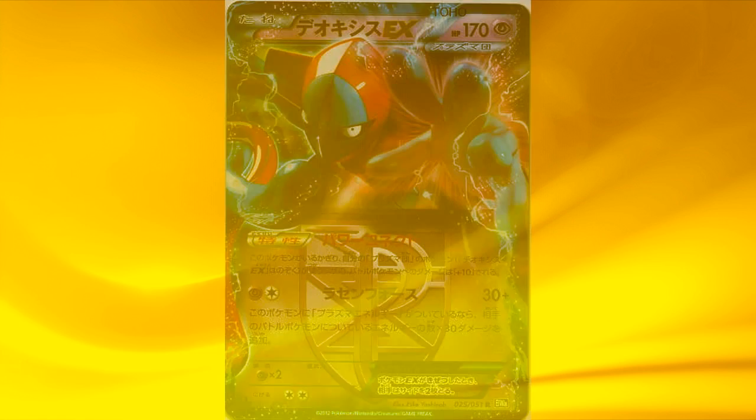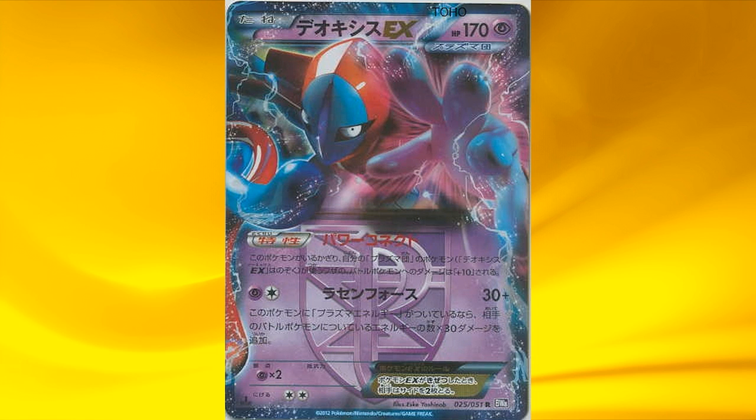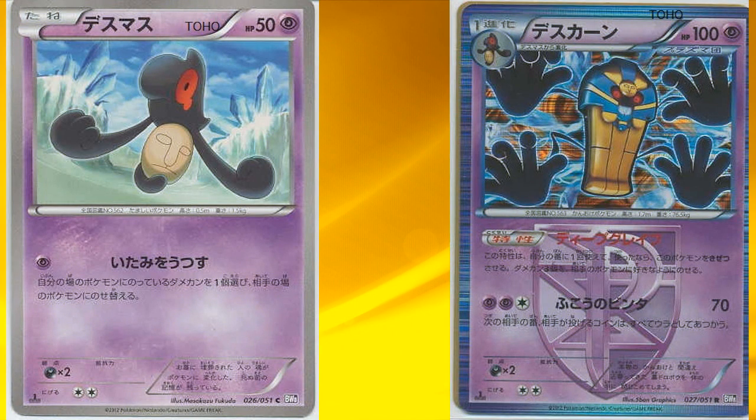Now we have another EX, Deoxys. It has an ability called Power Connect, which states all of your Team Plasma Pokémon, excluding Deoxys EX, deal 10 more damage to the defending Pokémon. His attack deals 30 damage, and if your Deoxys has a Plasma Energy attached to it, it deals 30 extra damage for each energy attached to the defending Pokémon — so definitely a playable EX card. Next is Yamask, which evolves to Cofagrigus, which is quite interesting. The ability states once during your turn you may knock out Cofagrigus itself, and if you do, you can place 3 damage counters on your opponent's Pokémon in any way you like. This could be really helpful to knock out a Pokémon with 30 HP or less remaining, and a great way to knock out an EX to get 2 prize cards fast.